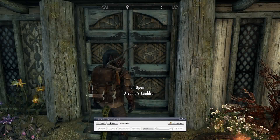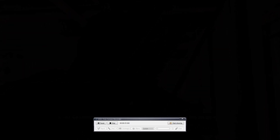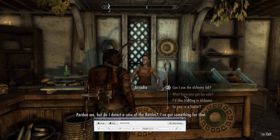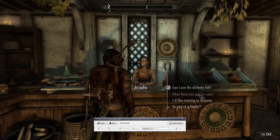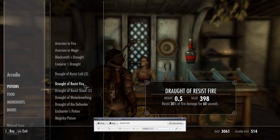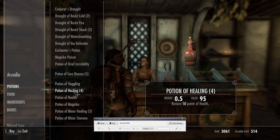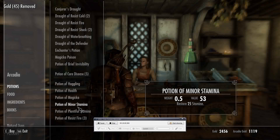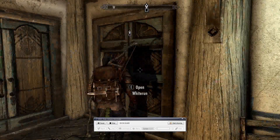For the other shop, we have Arcadia's Cauldron. She's an alchemist - like Edward Elric, but mostly she just sells potions and stuff. Stuff that's useful for healing, although she does sell poisons too from what I know. Let's see what she's selling: water breathing, invisibility, cure disease - and this is what we're looking for: healing! I think we'll be needing plenty soon enough.